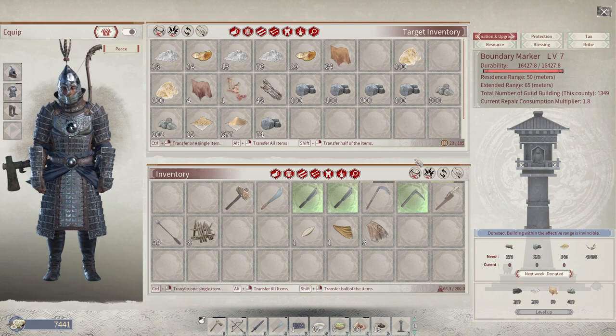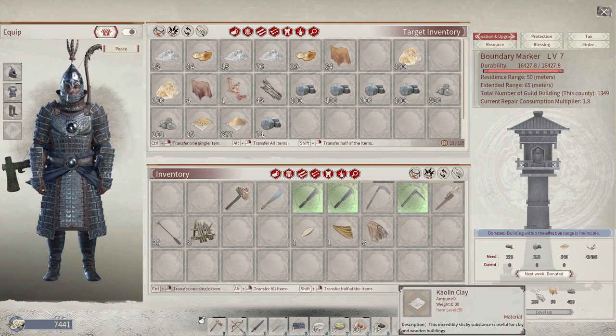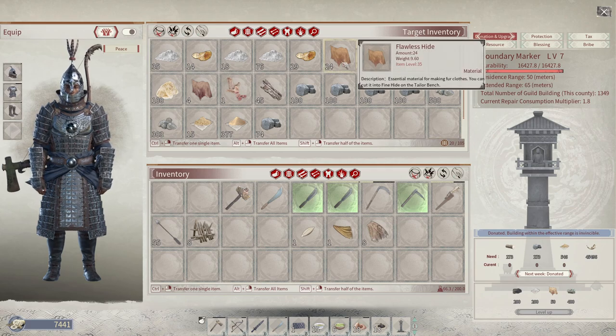I'm on the PvE server so it doesn't really matter for me. The next item shown is what you need to upgrade. Our boundary marker is at level seven, and to upgrade it we need coal, kaolin clay, rare hide, and black iron ore. Don't worry about that for the first few levels because the early levels require really simple stuff. It's not until level seven that things get into higher tiers — level six required flawless hide, which you can get from your animals.